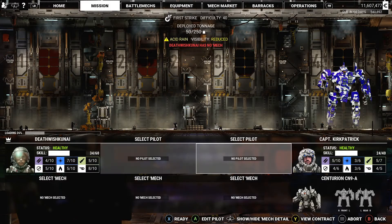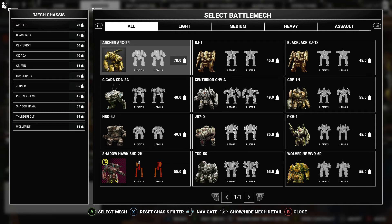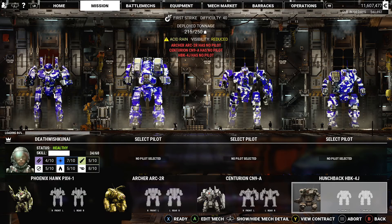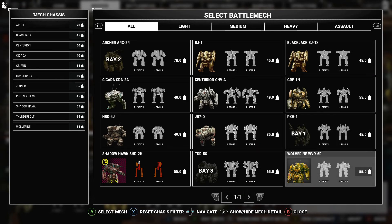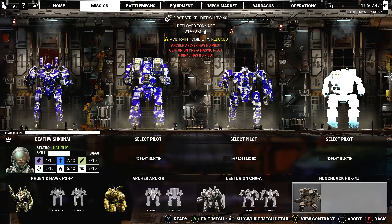So we need to field 250 tons. I think out of all of them, maybe Alphalance would be best. Let's have a look — Archer, Centurion, Hunchback — that's 215, below that. What if we went for a mixed lance? Let me just have a look at the Thunderbolt and the Wolverine — because it's a solid 55er. Oh god, I don't feel too happy about this. Fuck it, just run Alphalance, let's see what happens — we might be okay.